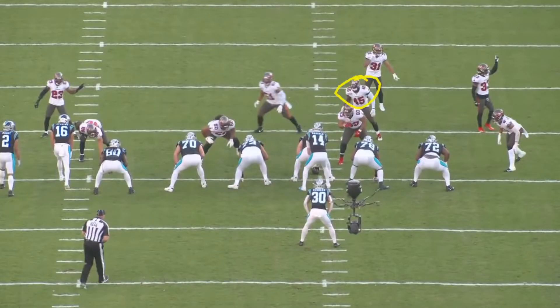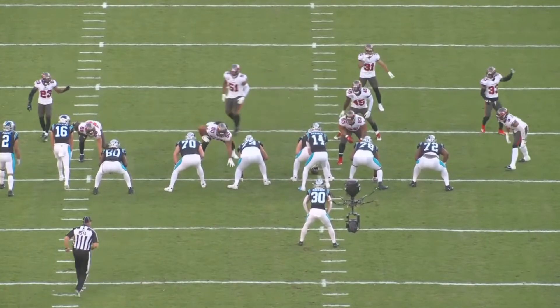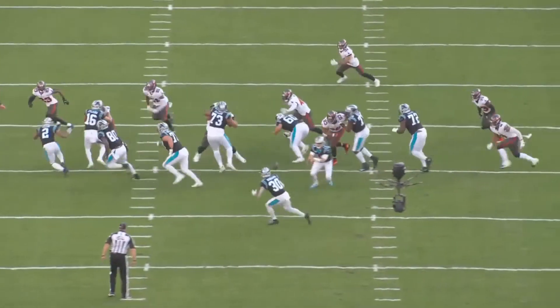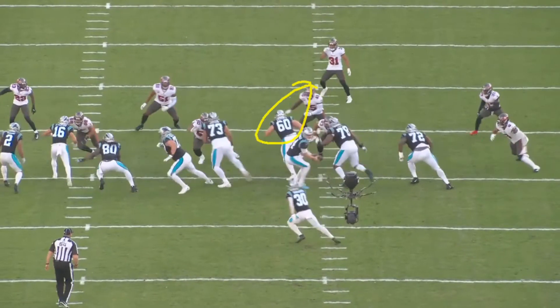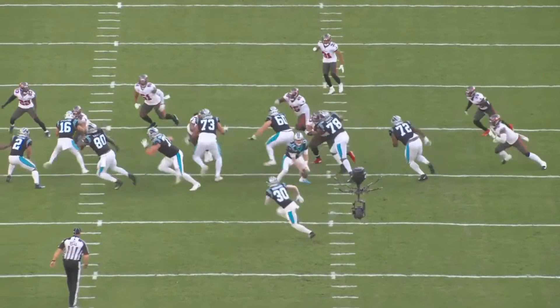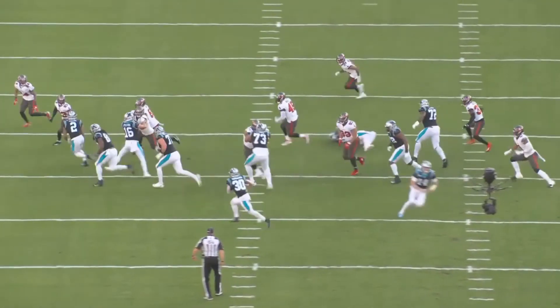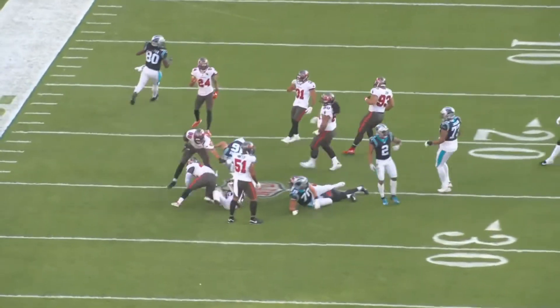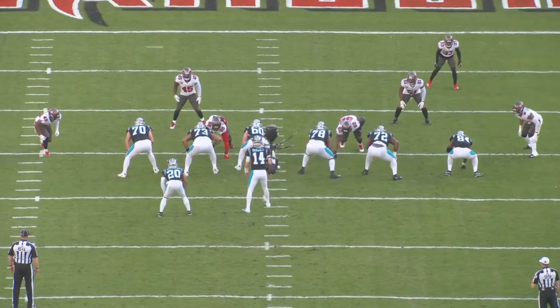Again, Devin White is avoiding the block by number 60, who comes out and tries to block Devin White low. Devin White avoids it and ends up making the tackle right there. That's what I want to see in the playoffs - he comes in and makes the tackle nice.